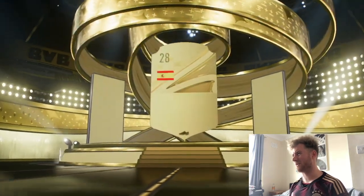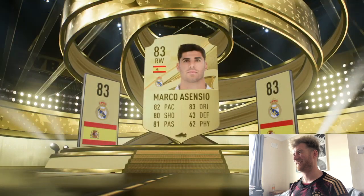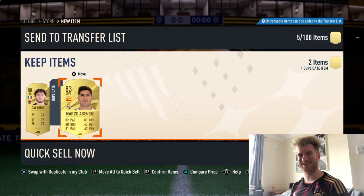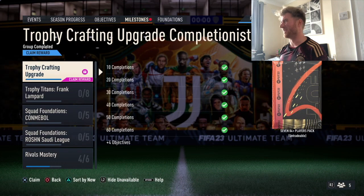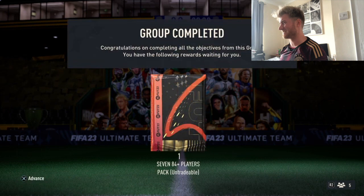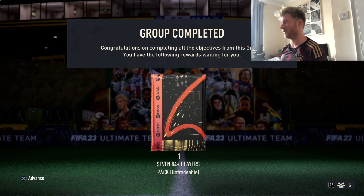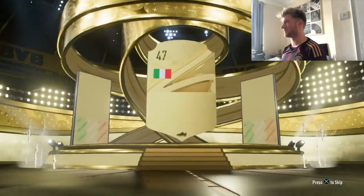Last pack of the hundred — can we end on a walkout? Doesn't look like it: Spanish right winger Marco Asensio. And of course, a duplicate to close out the hundred. Now cracking into the fodder packs — trophy crafting upgrades. 100 SBCs done; opening the final pack seven times — the 84-plus pack. First up, an 83 double: it's a walkout! Very nice start.